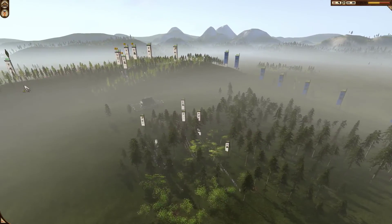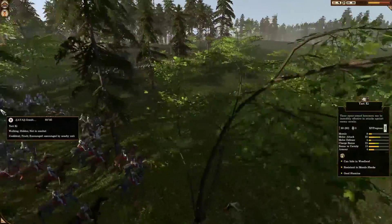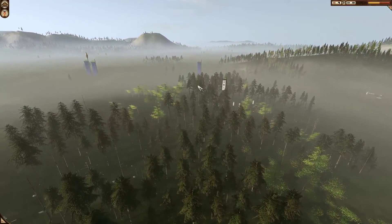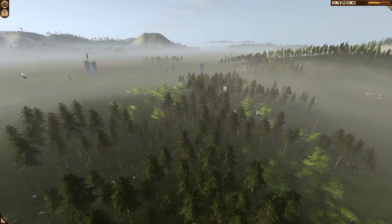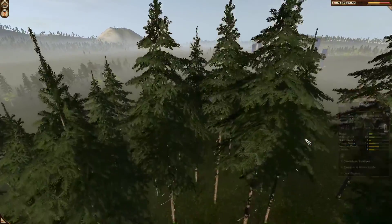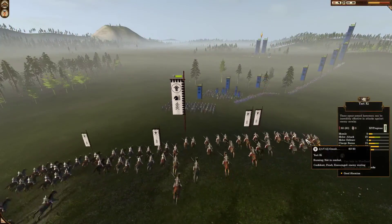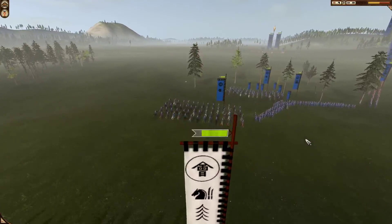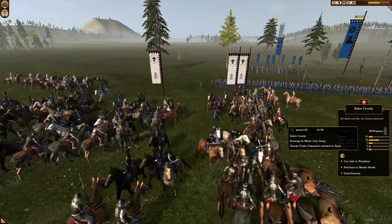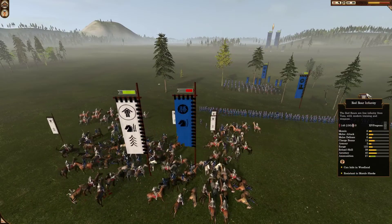I take off and bring this Cav that was over on the hill down into the woods to lend support. I try and lock up that Yari Kachi. I do a charge in here — I'd seen he was a bit vulnerable. Good charge, brought it into his Cav and it puts the hurt on the Sabre Cav. That'll be the end of them.